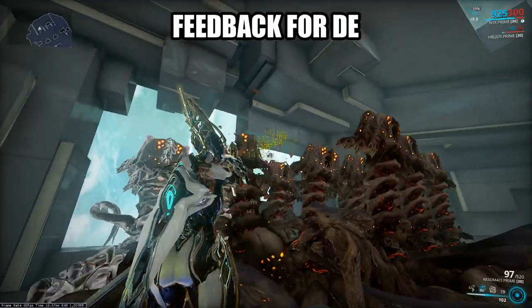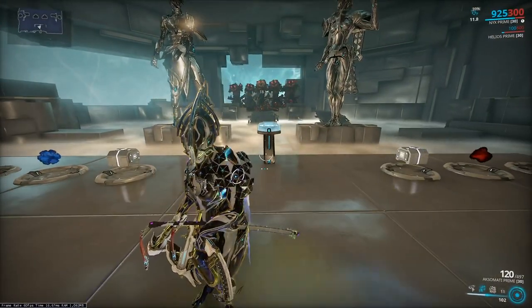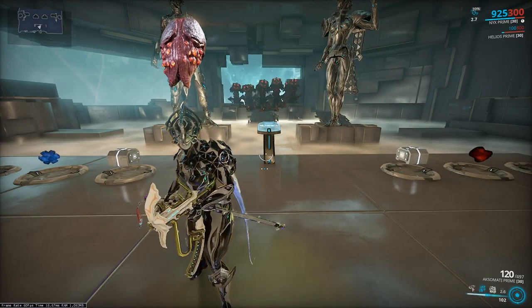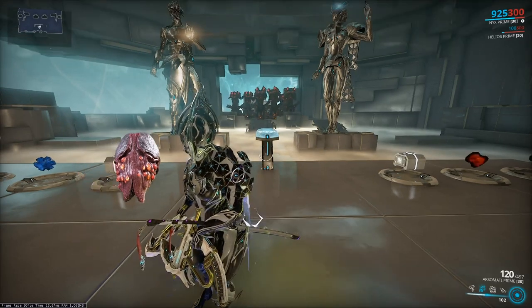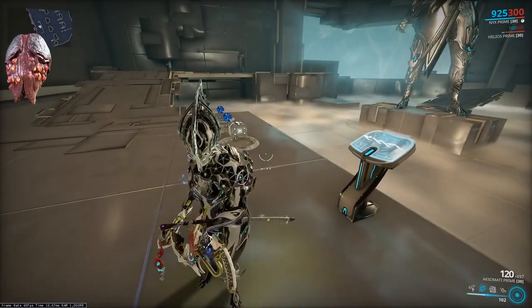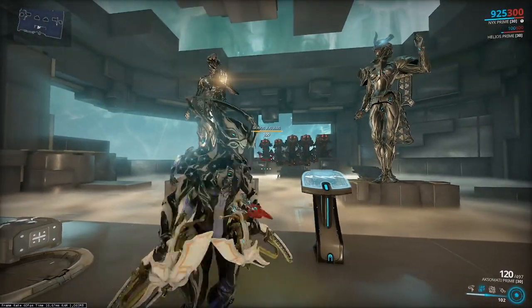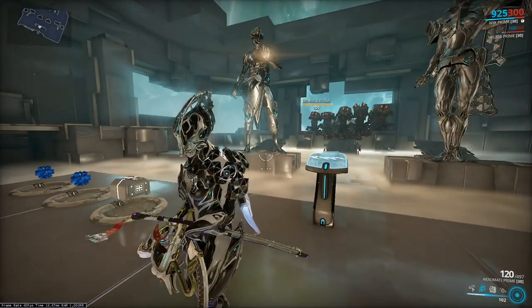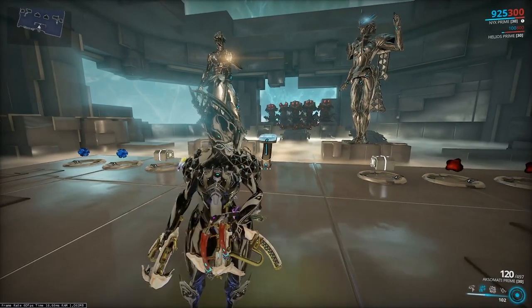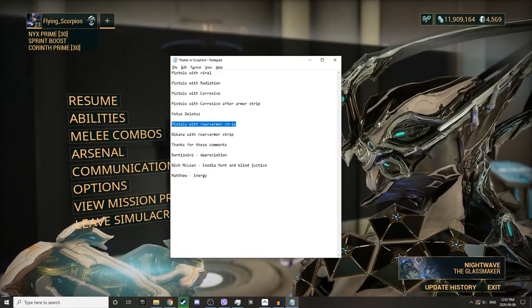One thing I will say in case anyone from Digital Extremes is watching: I like that some enemies are super tanky — specifically those floating ball sack things in the Heart of Deimos. Because they're not really a threat, they just spawn enemies, and you kind of want things that spawn more enemies, but it takes the combined firepower of four Warframes to take those down fast. That is actually kind of nice. I'm not saying I dislike tanky enemies — in fact I really like them. It's nice to have a reason to have multiple people in a squad.